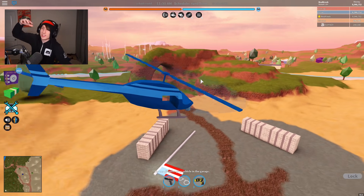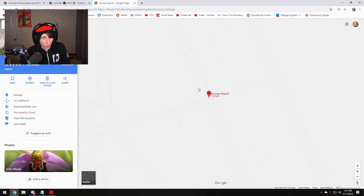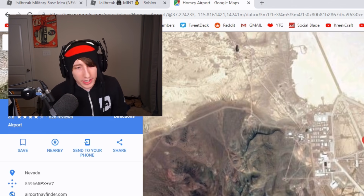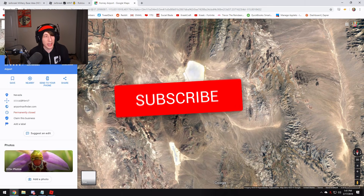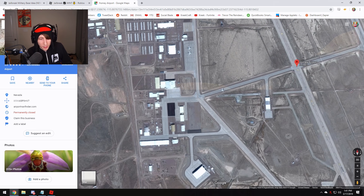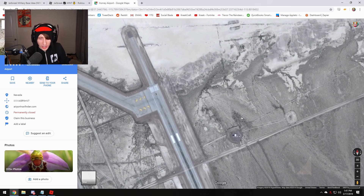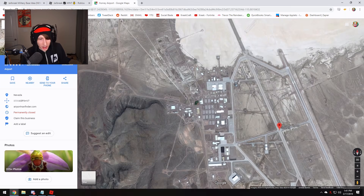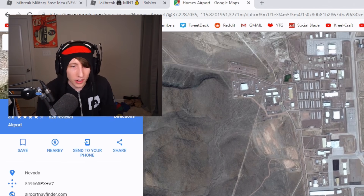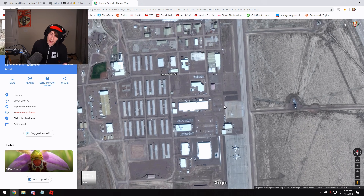Before the video ends I want to show you guys actual Area 51, because it is a real place. This right here is actually Area 51 - you can see it's in the middle of a desert, just like the one in Jailbreak. I doubt the Google truck actually drove all the way there, but this is about as close as we can get. We've got planes right over here, there's a fence along the sides - not really giant walls but there is a fence. We've got what looks like military trucks and another plane. Are there aliens in there? I'll let you guys be the judge.